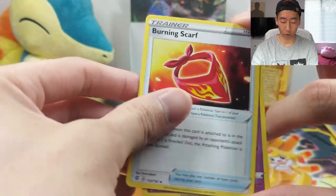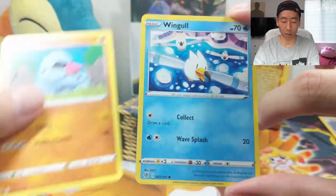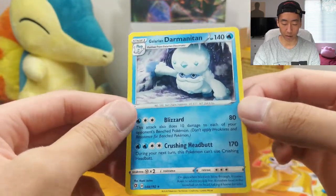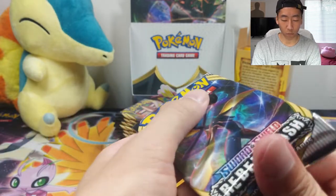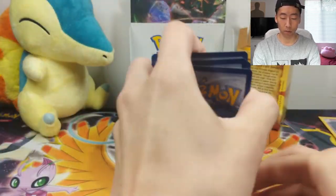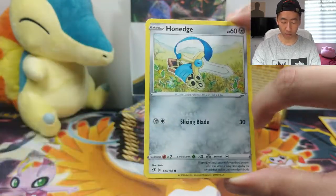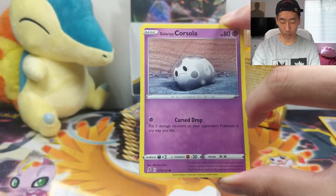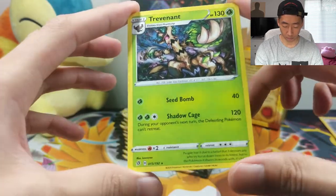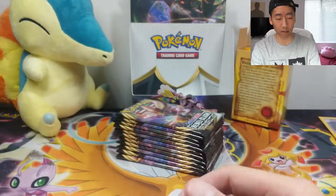So we got a Psychic Energy, Burning Scarf, an Indeedee, Skyla — very playable — Darumaka, Hattena, Scyther, Nosepass, Wingull, a Ludicolo Reverse, and a Galarian Darmanitan. Very cool. Next pack has a code for you guys — Metal Energy, Hawlucha, Morgrem, a Medicham, Honedge, Sinistea, Boltund, Galarian Corsola, Toxel, a Reverse Barbaracle, and a Trevenant non-holo. I like the concept of Trevenant — very cool card.